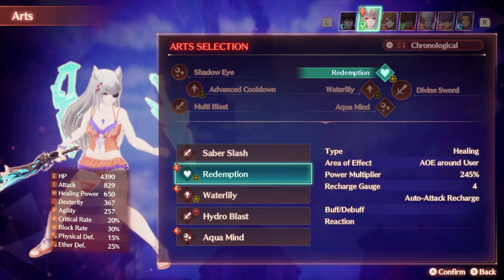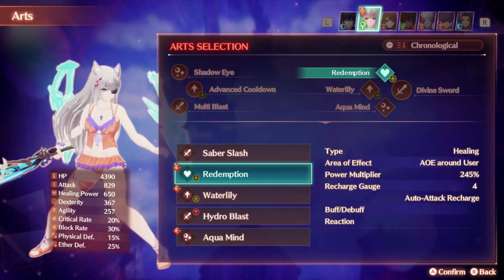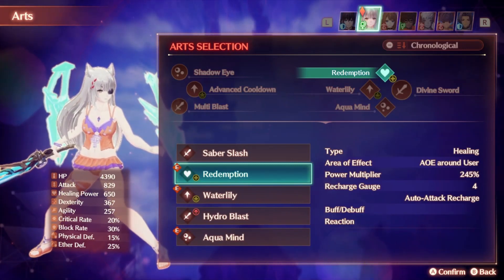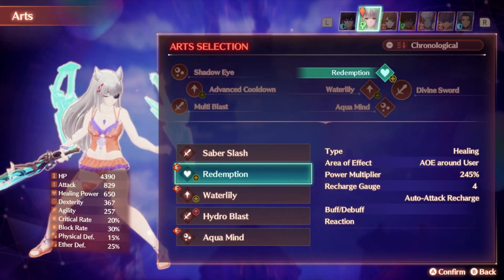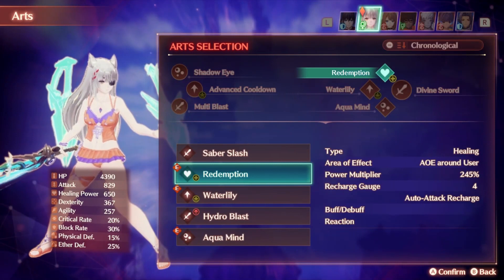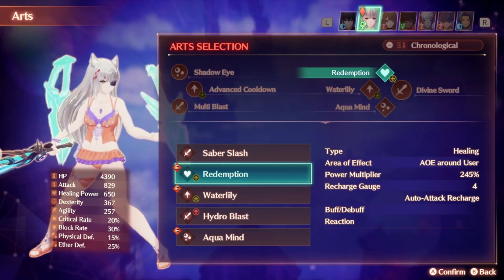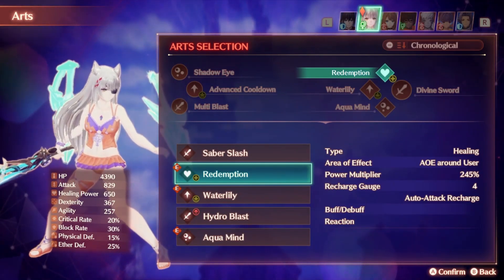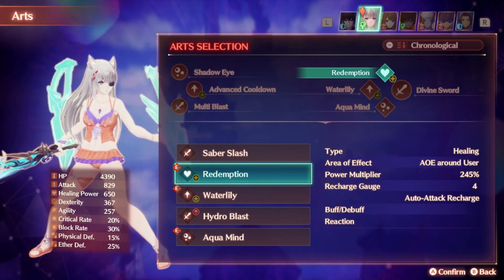Redemption is an AoE healing art that will heal around the user. This does not rely on hitting enemies to heal, and it'll also heal a lot more than just using Saber Slash. It'll probably do more than half of your current health at any given time, so it's a pretty nice art to have as a form of pure healing, just to always be useful and healing your allies. I'd recommend running this basically at all times, because it's probably one of the main points of the type of class and sets you're running.